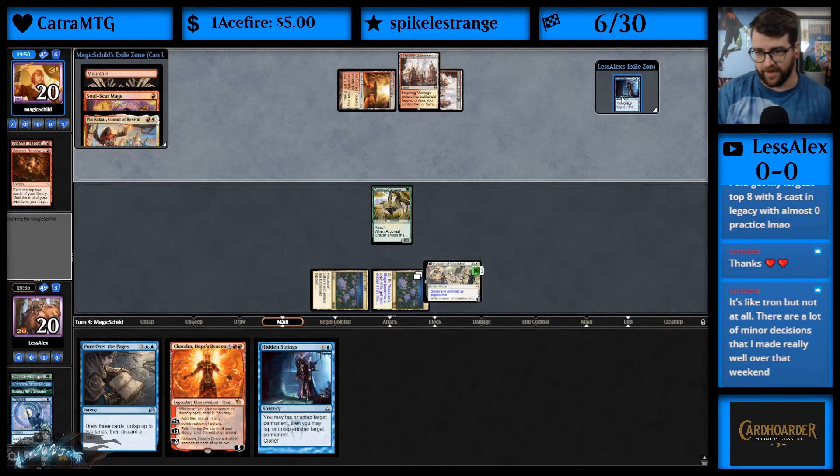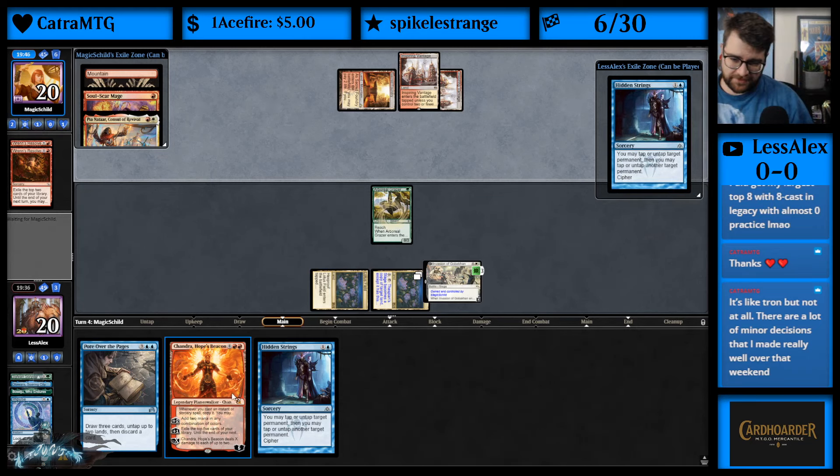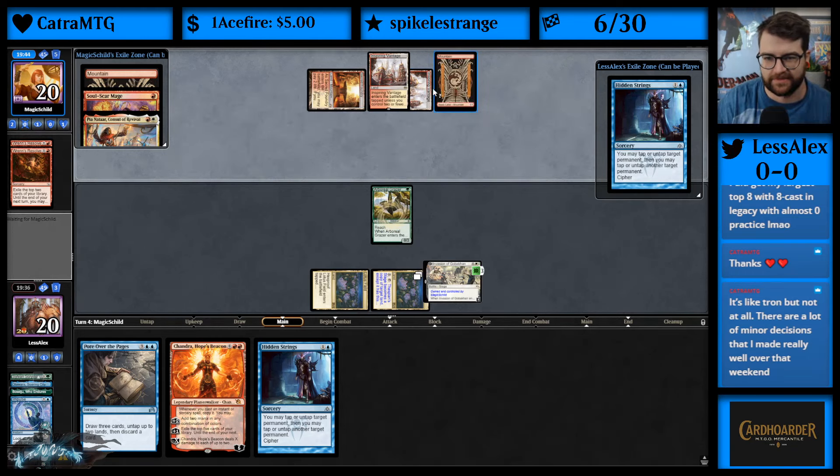This still generates two mana for us right now, so we can still play in strength — we're still doing the thing. Mountain, yep. If they're just slow-rolling an Alpine Moon I'll lose my mind.